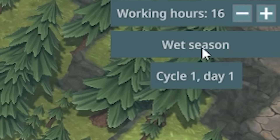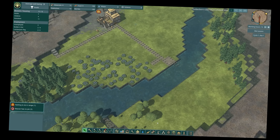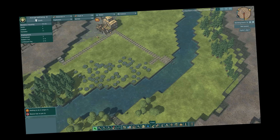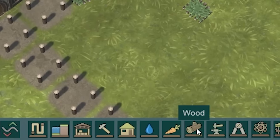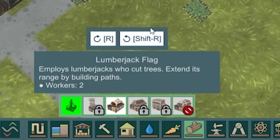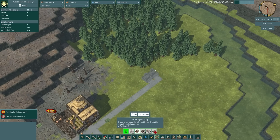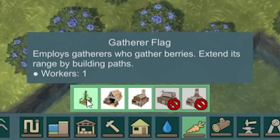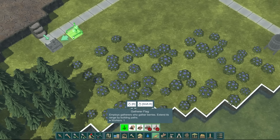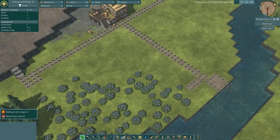Currently we're in the wet season, but there is going to be a dry season. When the dry season comes, the river dries up, so we need to prepare. Fail to prepare, prepare to fail, as someone said probably once. I'm going to build another path heading towards these trees, then come down to the wood. This is a lumberjack flag — it basically turns a beaver into a lumberjack. If I put two of those in, we've got two beavers cutting down all these trees. And the same sort of thing for food — we have a gatherer flag, these turn beavers into gatherers so they can go to these blueberries and grab some berries.